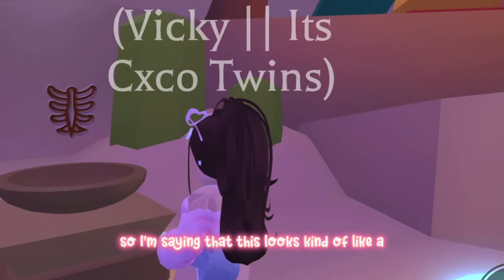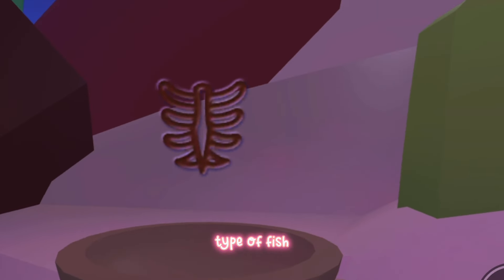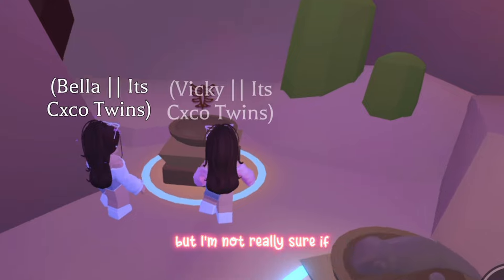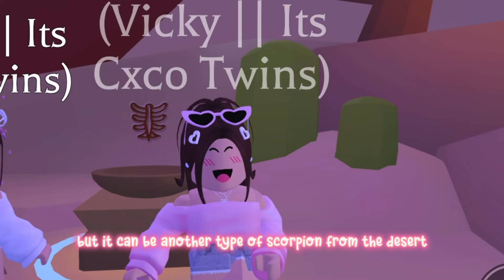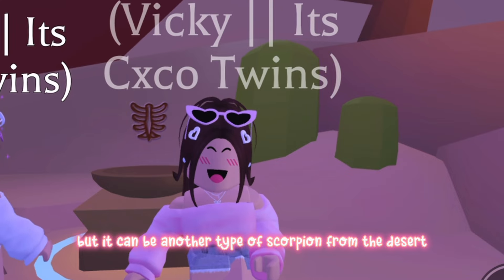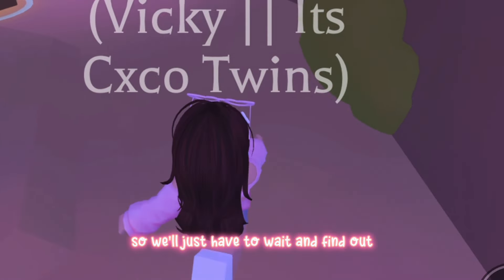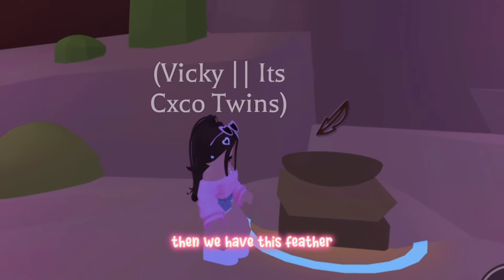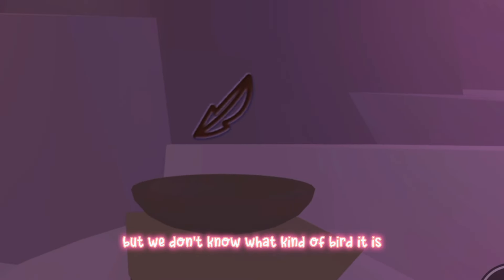I'm saying this symbol looks kind of like a type of fish, but Bella is saying it looks like a scorpion. I'm not really sure if Adopt Me is going to add a scorpion since we already have one, but it could be another type of scorpion from the desert — so we'll just have to wait and find out. Then we have this feather symbol, which obviously represents a bird.